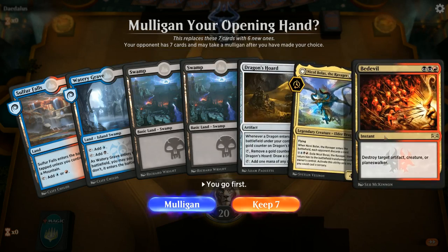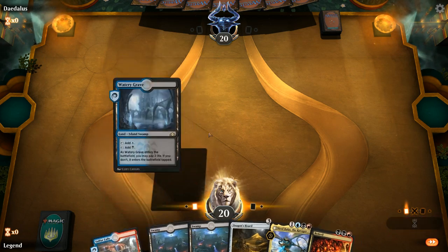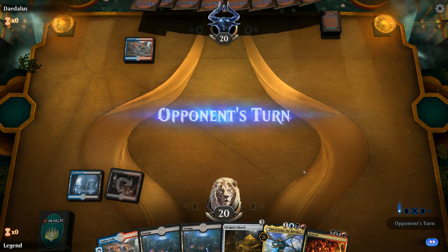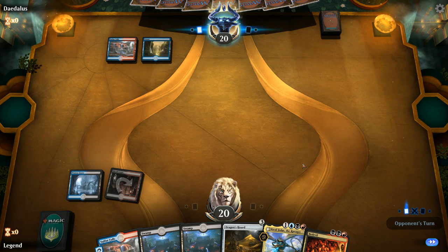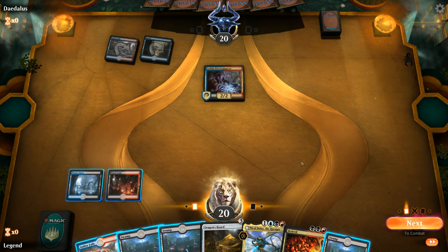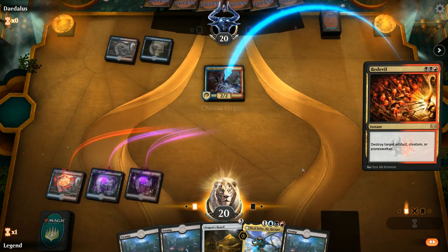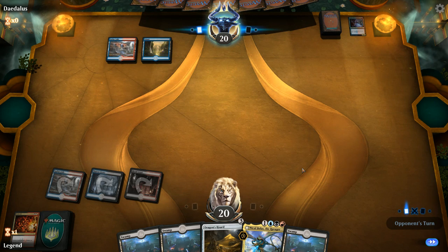On to the next one. We're on the play with a pretty solid hand — can cast either a turn three Bedevil or Dragon's Hoard into Nicol Bolas, with a pretty painless mana base. Opponent on Sulfur Falls — could be Jeskai, could be Izzet Phoenix. Izzet Phoenix confirmed. Curving Dragon's Hoard into Nicol Bolas is tempting, although Goblin Electromancer is a pretty threatening card so I'm probably just going to Bedevil that.